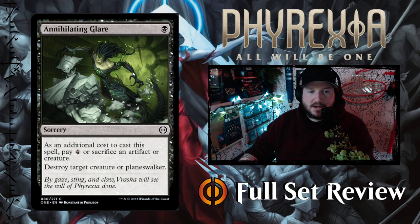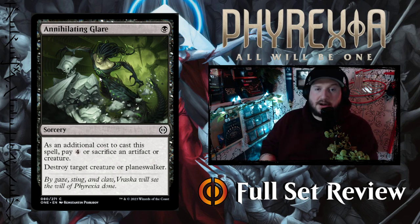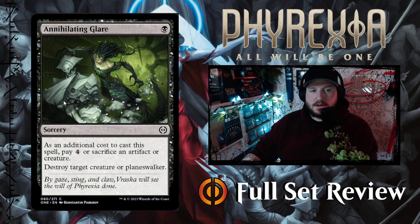Next up we've got Annihilating Glare. Just in case you weren't aware by this art, Vraska got turned — she is now a Phyrexian and she is using her powers for evil. Annihilating Glare is one black for a sorcery. As an additional cost to cast this spell, pay four mana or sacrifice an artifact or creature, and you get to destroy an artifact, creature, or planeswalker. This is Bone Splinters plus some. It's going to be powerful, especially if you're in one of these archetypes making a lot of creature tokens.